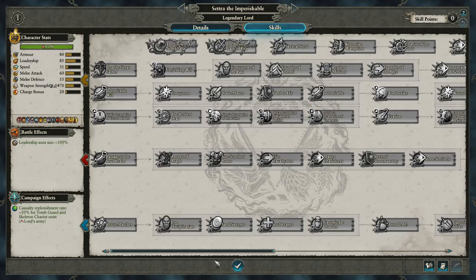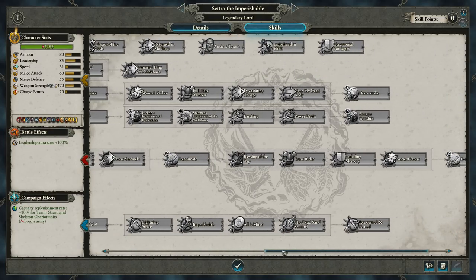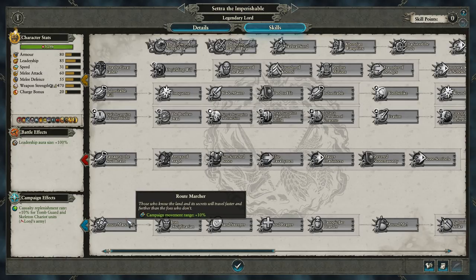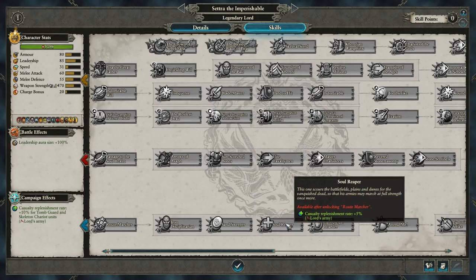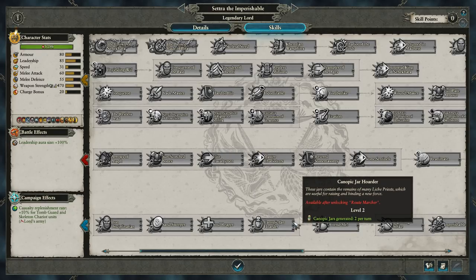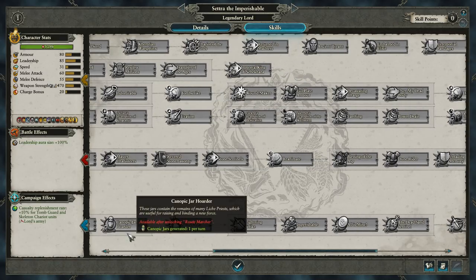Now let's take a moment to discuss Settra's skill tree. A lot of the Tomb King Lord skill trees are going to have common points, so I'm going to be in depth with Settra's and gloss over some of the common points when discussing the other lords' skill trees. The blue line has very common elements between factions: campaign movement buffs, public order buffs, increase to income from raiding, casualty replenishment rate increases. There's also Canopic Jar Hoarder — you'll see that across Tomb Kings — it affects how many Canopic Jars are generated per turn, which is a very important resource in Tomb King campaigns.